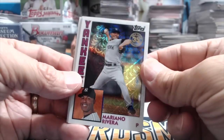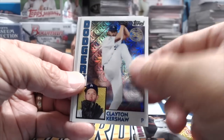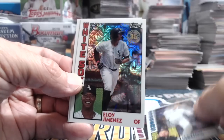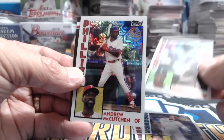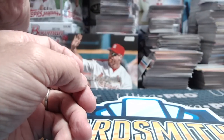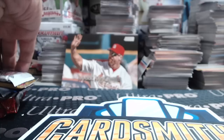2019 Topps hobby exclusive silver pack from Series 2 — I don't think anything thick is in here but there's a Rivera, nice looking card. Clayton Kershaw, Eloy Jimenez, and a McCutchen. The packs always seem to have the same four cards — there's not a variety. Let's do 2018 Update.